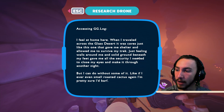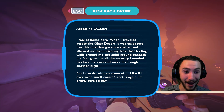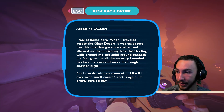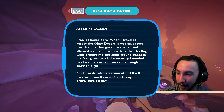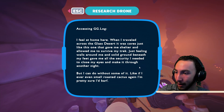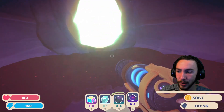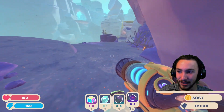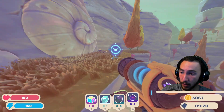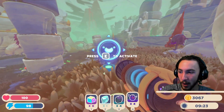I feel at home here. When I traveled across the glass desert... So this person has been to the main island as well. It was caves just like this one that gave me shelter and allowed me to survive my trek. Just feeling walls around me and solid ground beneath my feet gave me all the security I needed to close my eyes and make it through another night. But I can do without some of it — like if I ever smell roasted cactus again, I'm pretty sure I'd bark. So that confirms that whoever sent the drones has been to the main island from Slime Rancher 1, which makes me wonder if it is Hobson. Obviously a ton of people could have been there over the years, but Hobson's the only one we know of for sure.